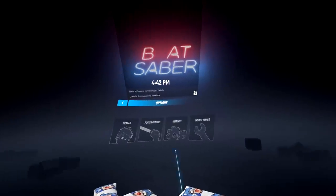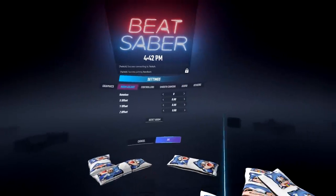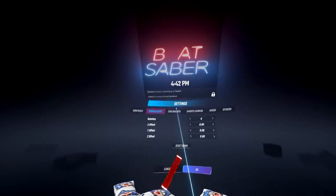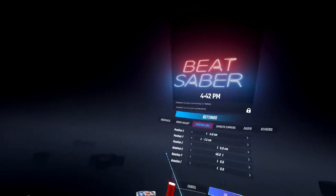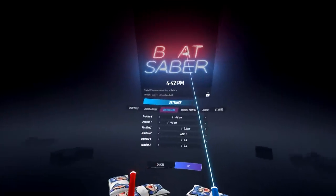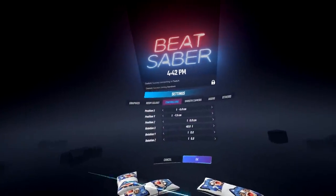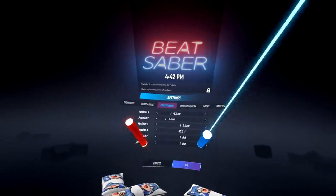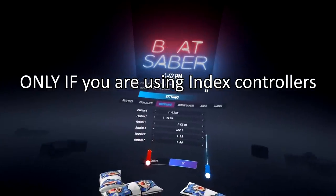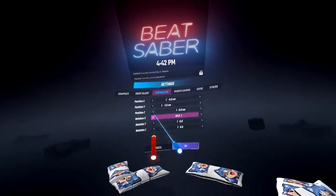Another thing to talk about is your settings. You can always room adjust yourself in case you're too close to a wall, a table, or an object. Also, you can modify the position and rotations of your controllers. I personally don't like the default index positions and rotations, so I had to modify them to play at a comfortable setting. You can use my settings as a template and modify from there, but find whatever feels comfortable for yourself.